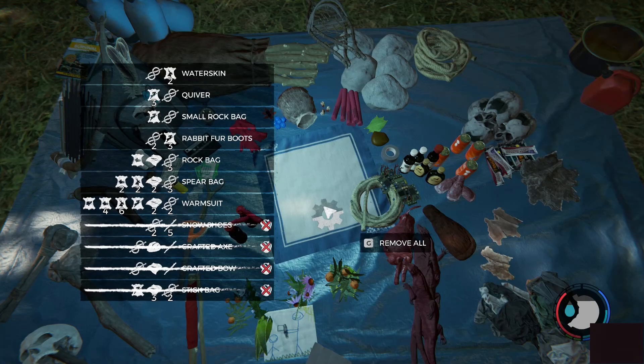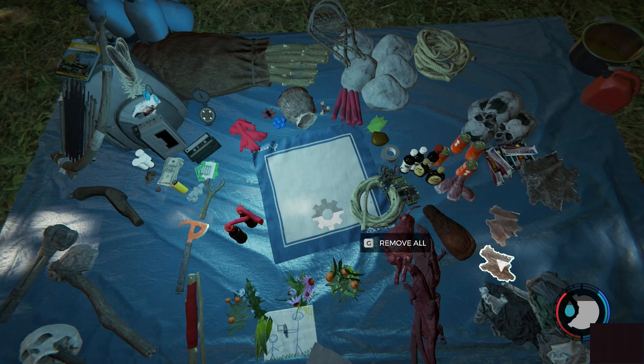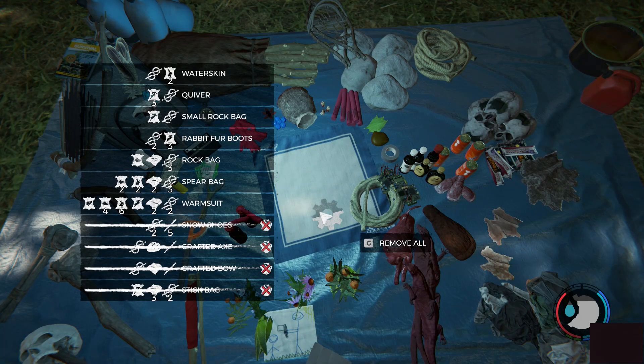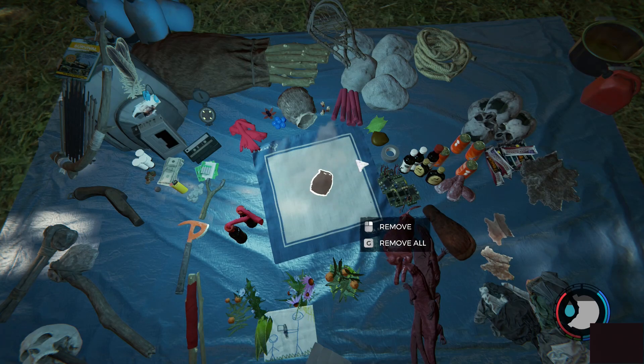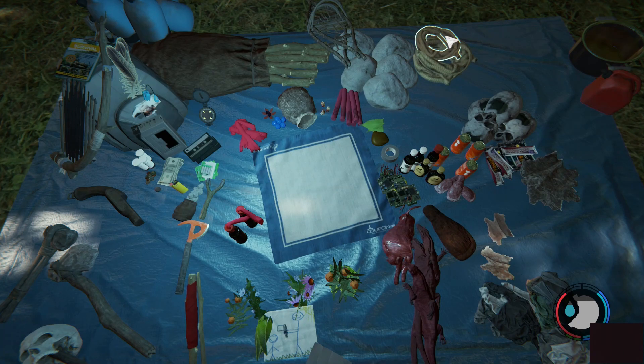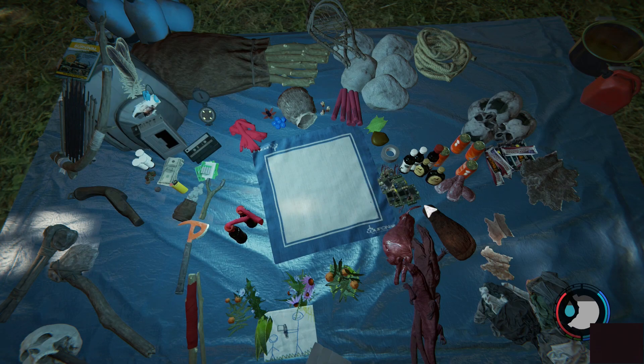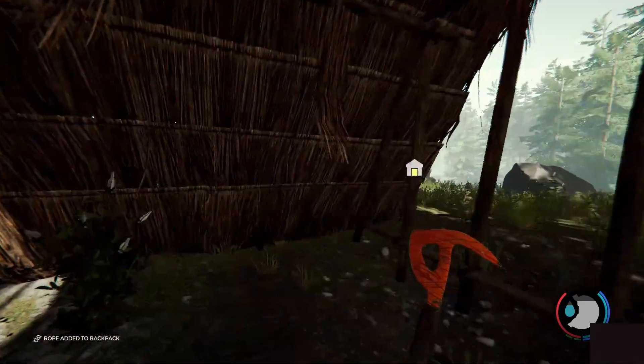I have full rope. What can I do with rope? Quiver — I'm gonna do that. How many rabbit pelts? Deer — I just need... okay, that was easy. Anything else I can do? Rock pouch. Need more rabbit, sadly. Take that.